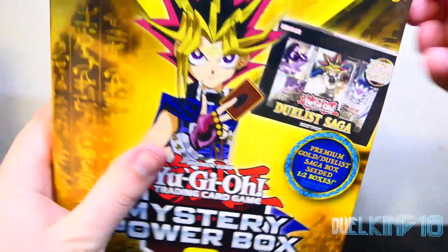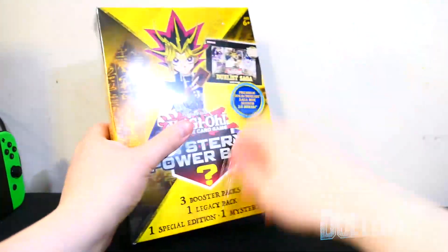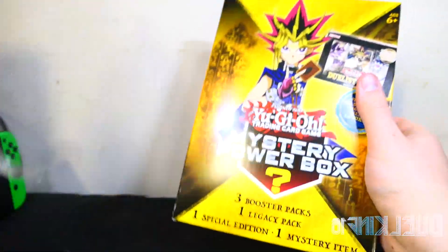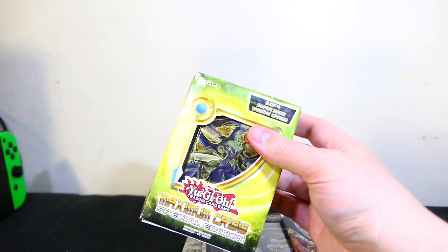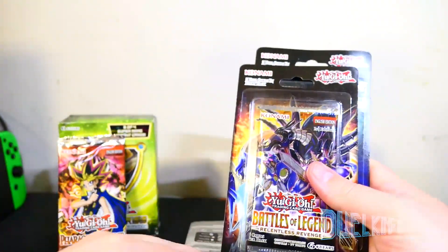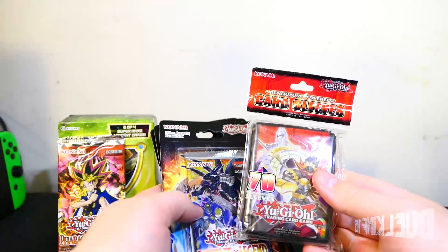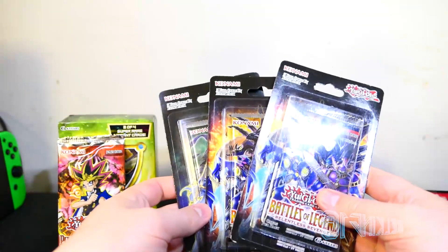Let's go ahead and open this up. I'll back up the camera a bit. Alright, let's see what's in here. We have the Maximum Crisis Special Edition, Pharaoh's Servant, Shadows in Valhalla, Battles of Legend: Relentless Revenge — two of those, wow — and 70 card sleeves, Pendulum Powered. I guess that's the mystery item.